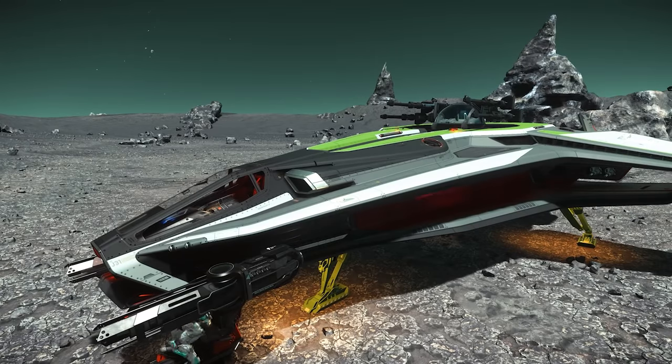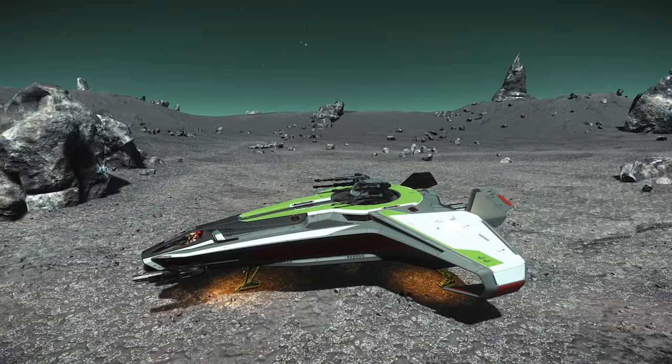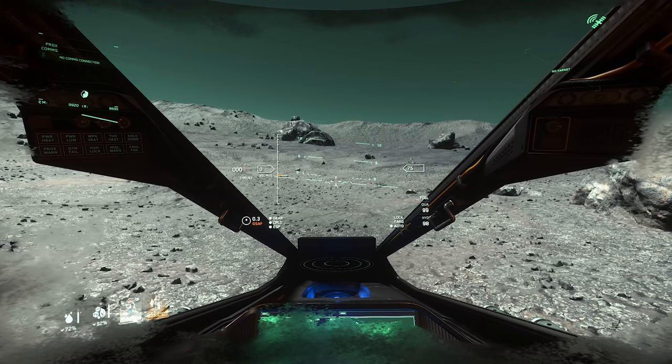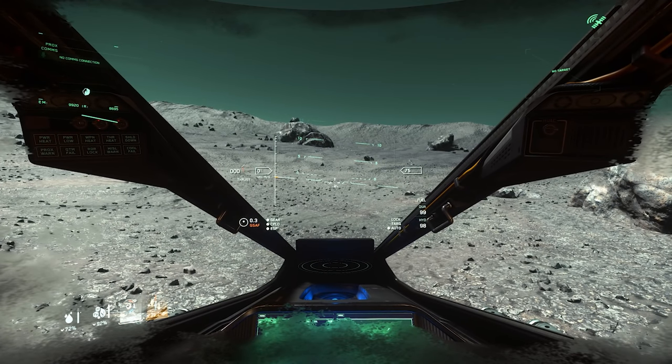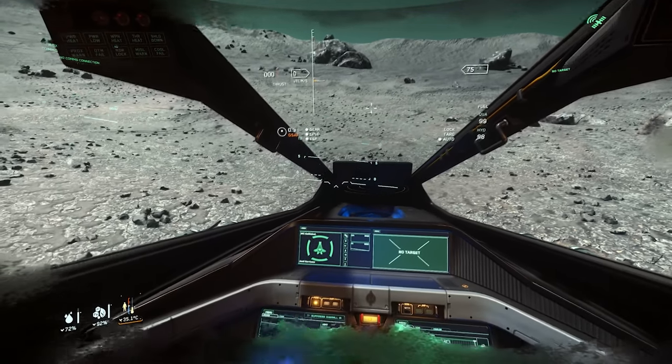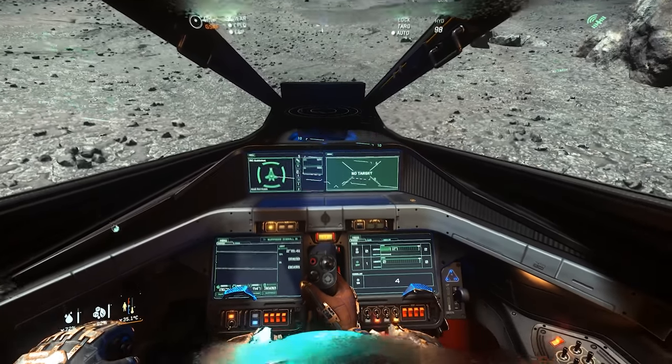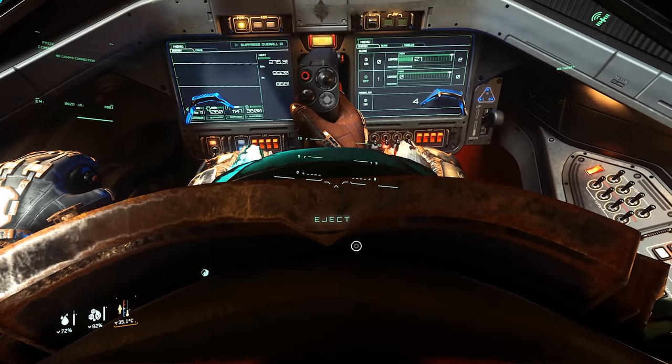Let's head inside the pilot's cockpit. It does have the new building blocks UI. Its enunciator panels are located on the top port side of the cockpit. It has a hollow radar and four MFDs. The pilot certainly has an ejection feature.